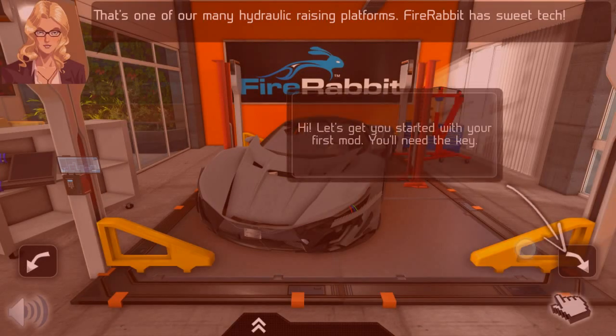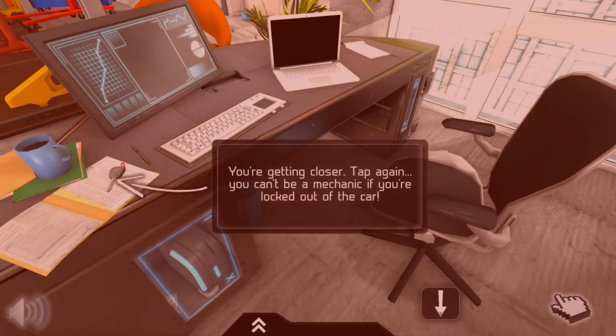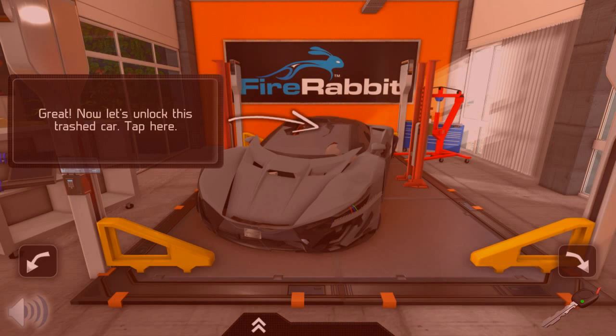Okay, let's get started. We need to find a key — the keys are somewhere around here. There we go, we got the key, along with an ad. Great.